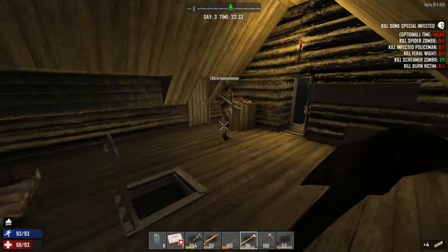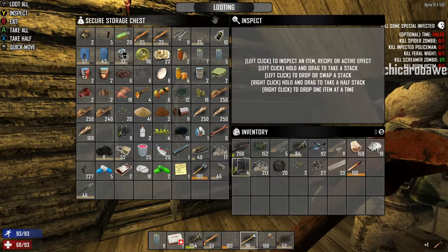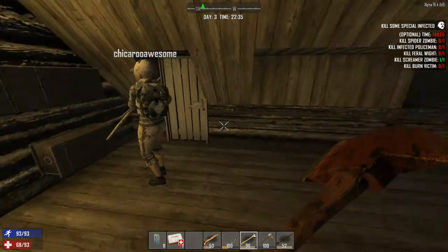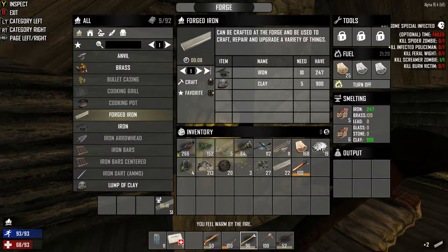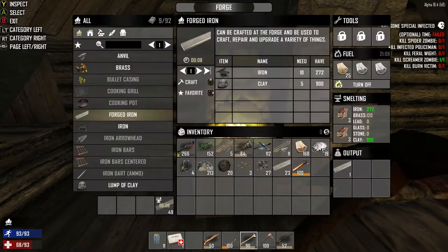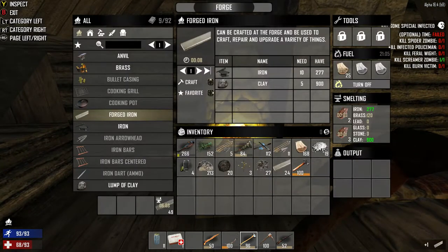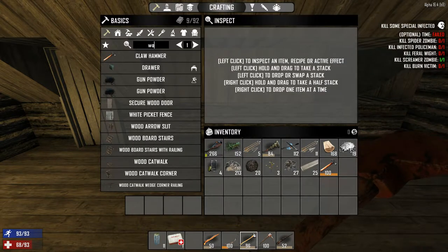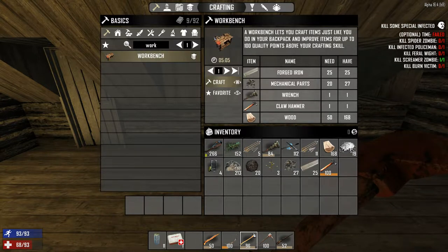Five more forged iron and we'll be good to go. I can put the wrench in there just in case, but when we go out we're going to need to take it. Almost have enough junk. Two more forged iron and we will have a workbench. Alright, I am going to craft it. Goodbye wrench. We'll have a workbench in five minutes.